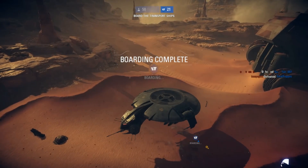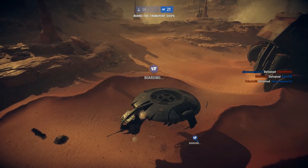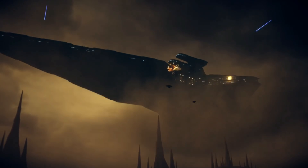They also fixed an issue where Darth Maul's chokehold ability would occasionally be inaccurately activated from a distance when used at the same time as another hero's ability. There are additional smaller fixes as well — you can check the full community transmission for those. Overall those are all the patch notes for tomorrow's hotfix. Many players have been experiencing spawning issues in capital supremacy on console, so hopefully that issue is fully fixed by tomorrow.